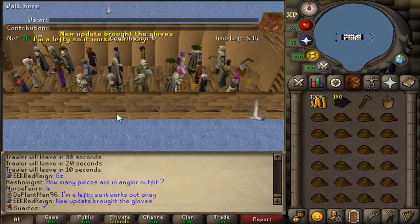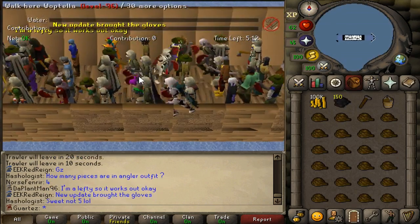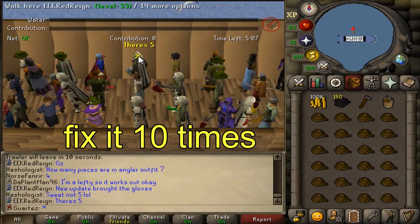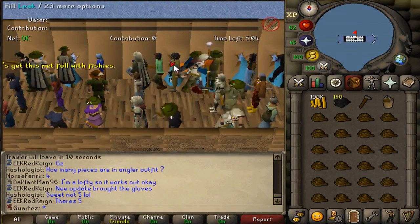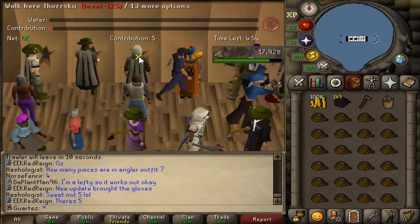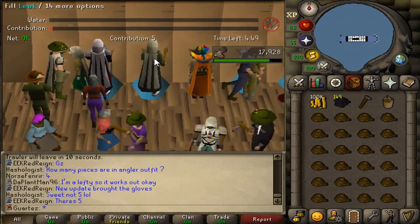Okay guys, so the mini-game starts now. We are going to spam click the wall and fix it only 10 times to get 15 contribution — so easy. Just spam click the wall and fix it.